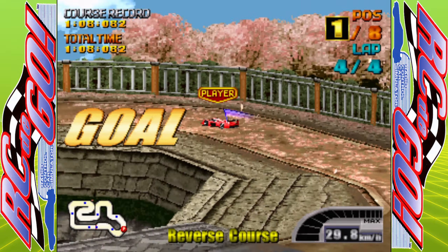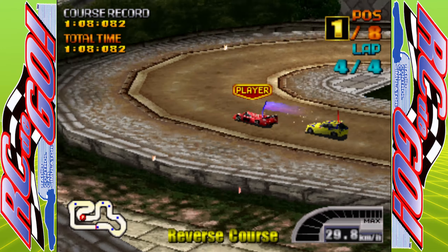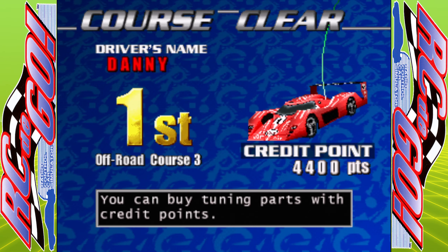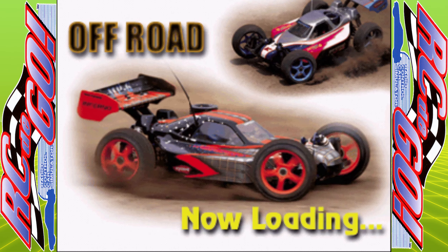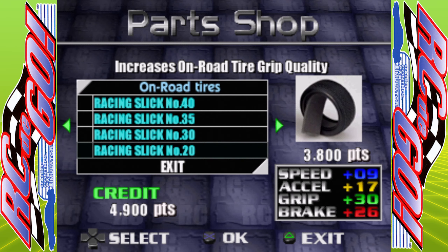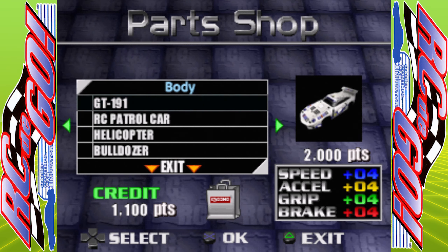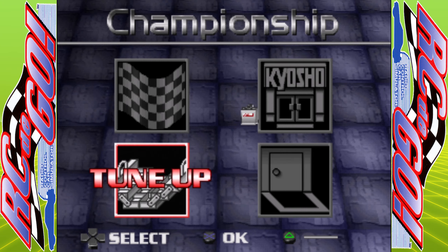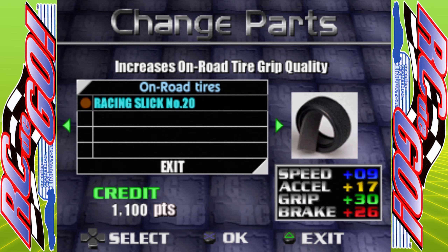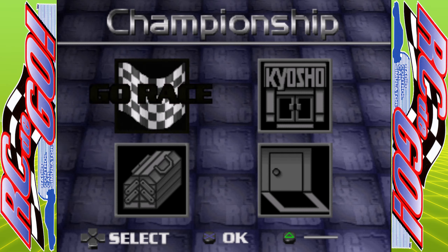And that is the last race we're going to do on this episode. So the episode after this is going to be races four, five, and six, both on-road and off-road. And then the dreaded final two races to end it all off with. An extra 3,500 - 4,900 credits total. I think that is enough for the racing slick tires. We'll stick on the racing slick tires and get on with stages four, five, and six next time. Thank you very much for watching as always - I will see you next time for episode five of RC2Go. Take care, stay safe, and bye for now.